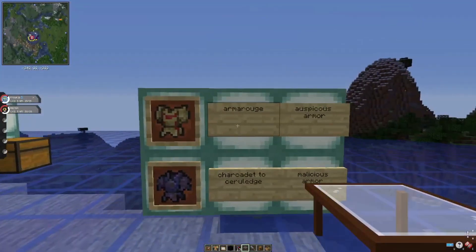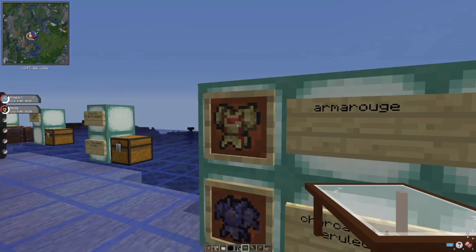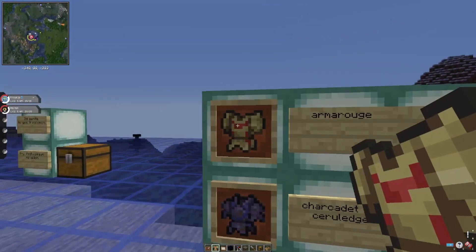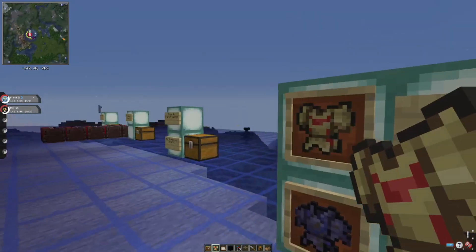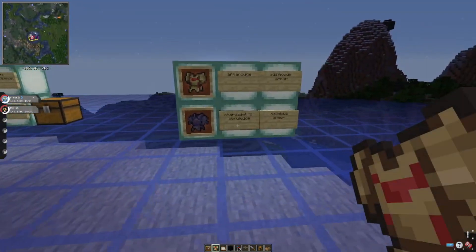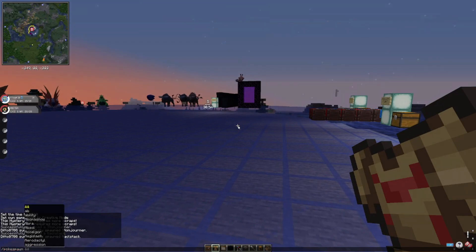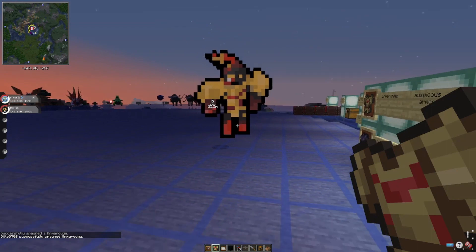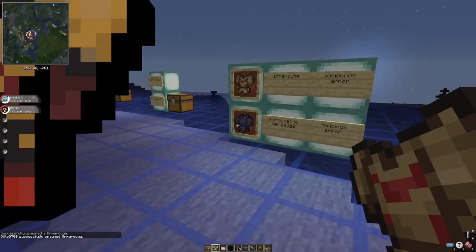Next is Armarouge. There's a new item called the Auspicious Armor which you can use to evolve Charcadet into Armarouge. However, Armarouge has no model yet as you can see.